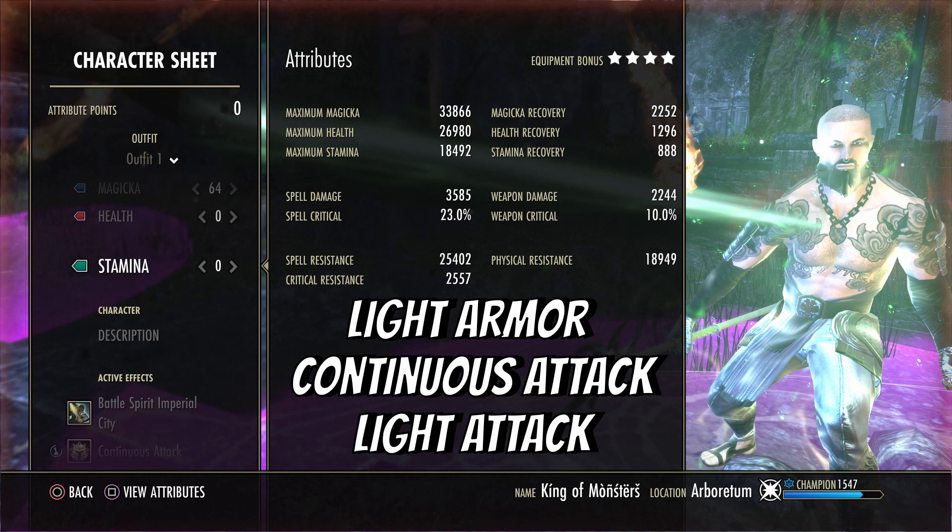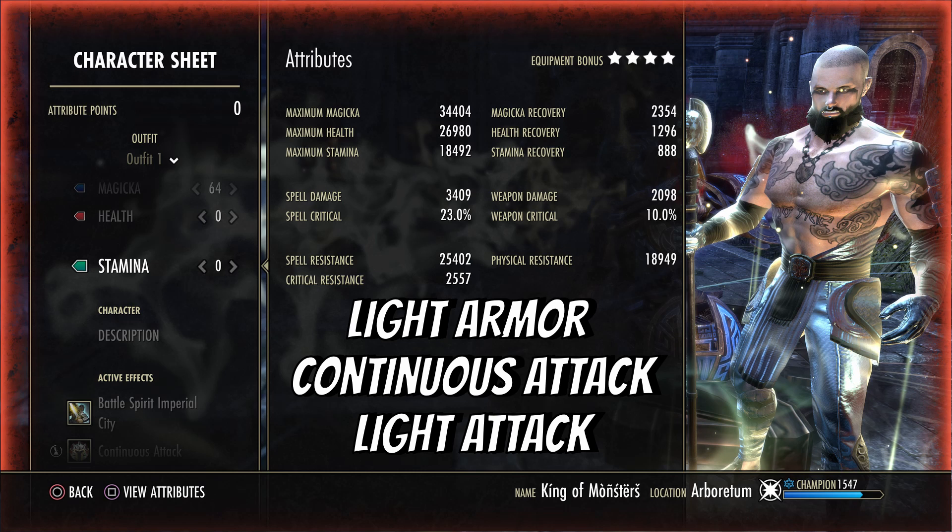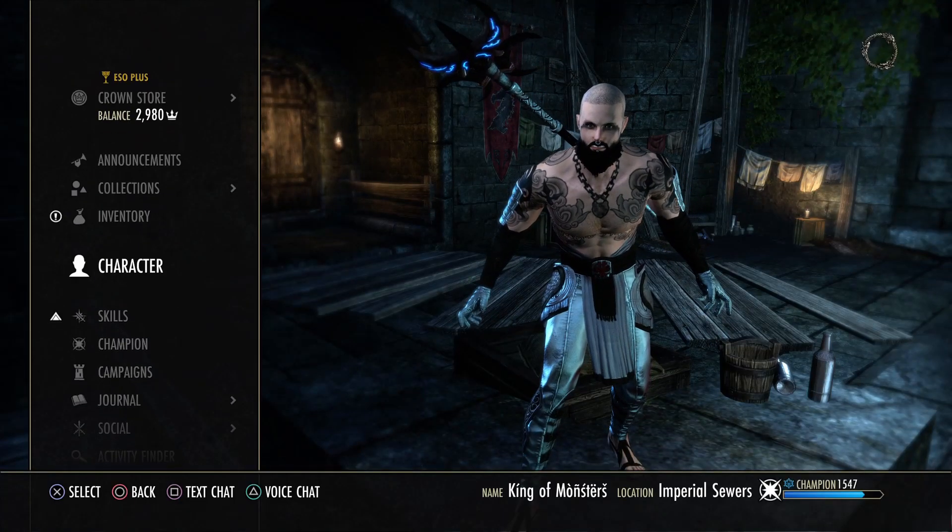Here's the buffed stat sheet on the lightning staff bar with Continuous Attack active: 2.2k magic recovery, nearly 3.6k spell damage, and 19k spell penetration. That can go up further if you run Major Breach, though that's optional. On the back bar stats are pretty similar — 2.3k magic recovery. Nothing too crazy.